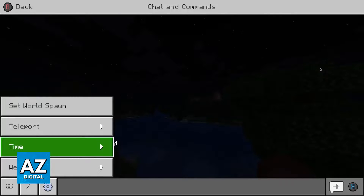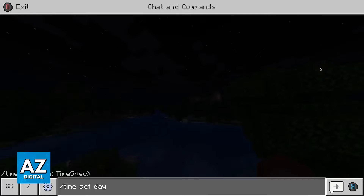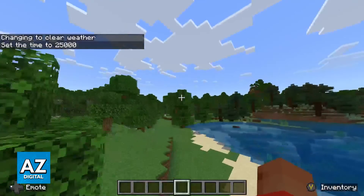Now you can select anything you want. For example, I'm going to go over to time and select to set the time. Make sure that you send the command — if you look at the bottom right corner, you have to press that specific button to send the command. And once it is sent, it is going to be executed instantly.